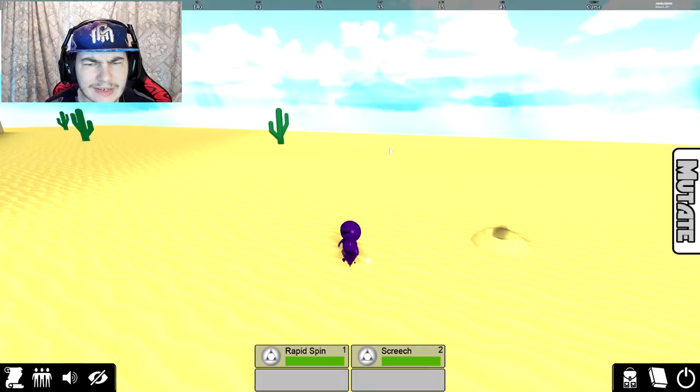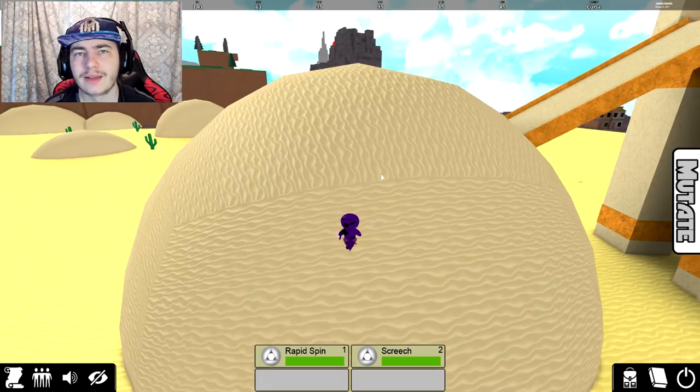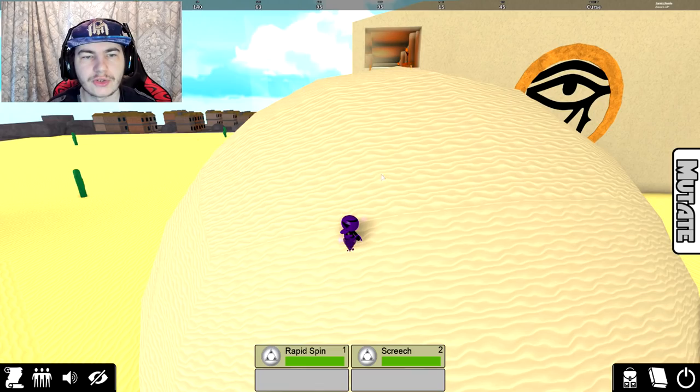I think it actually used to be a lot bigger in Pokemon FighterZX, or at least I remember it being bigger. So pretty much what you want to do is walk over it, and you have a chance to get the Carapinch. If there are any more monsters you also get from these sand dunes, there's also a chance for those.